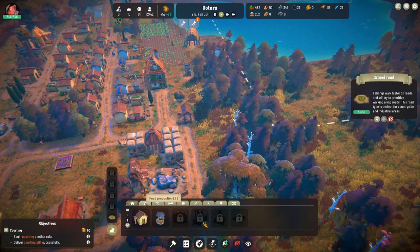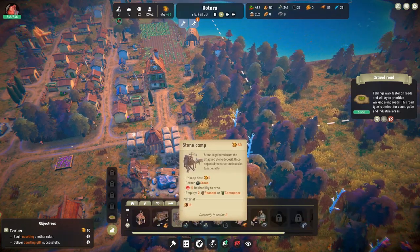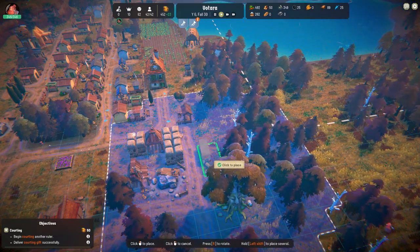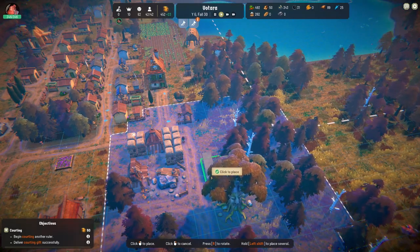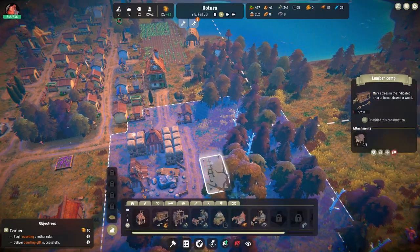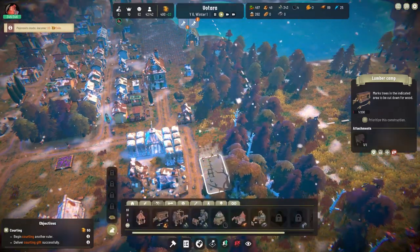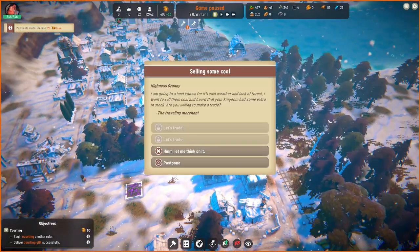So — food production, resources production, stone camp, lumber camp. I will put you there. I'll build you and I want to attach you. Good — oh hold on, we've got another event here.